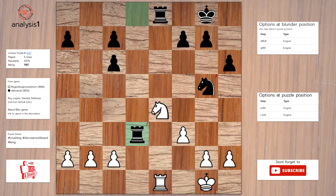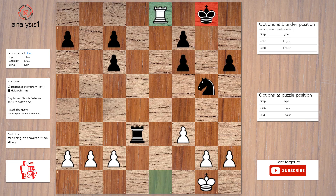Another one. The threats are: knight takes knight; pawn takes rook. The checks are: knight to f6, check. The best move in the puzzle position is: knight to f6, check; pawn takes knight; rook takes rook, check; king to g7; pawn takes rook.